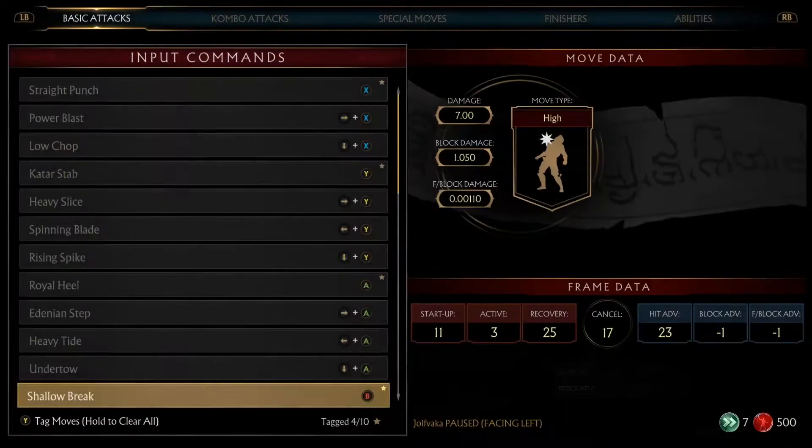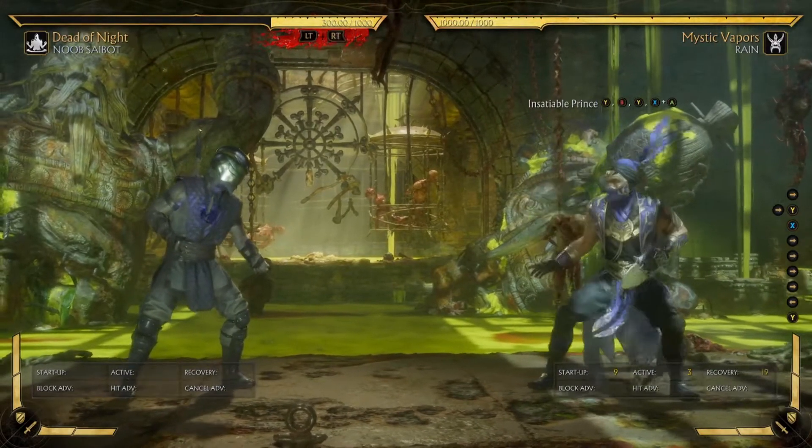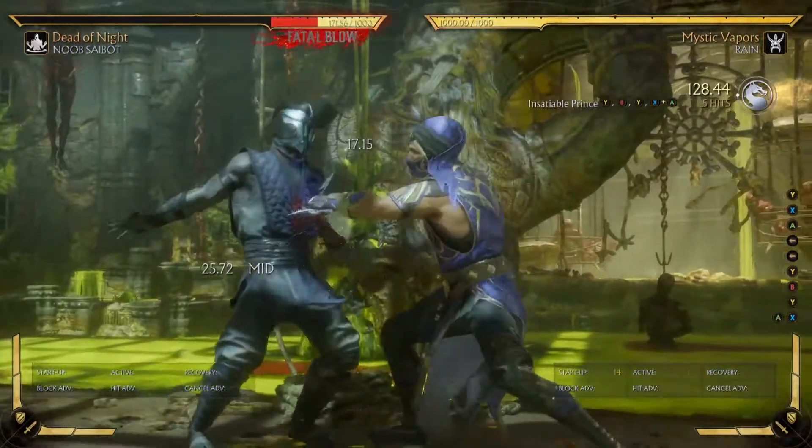Let's say I put a combo on here. When there's a plus, what we say is: 2, 4, 2, 1 plus 3. So it's going to be 2, 4, 2, 1 plus 3, like that.